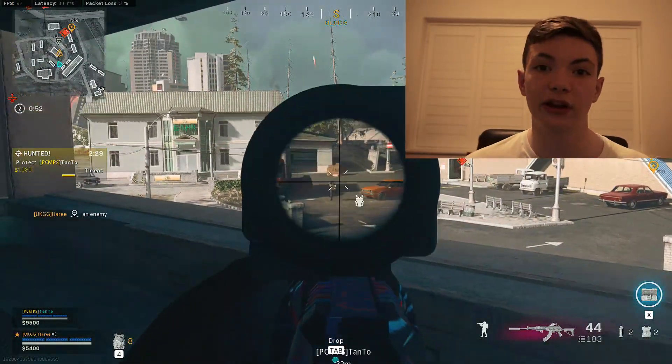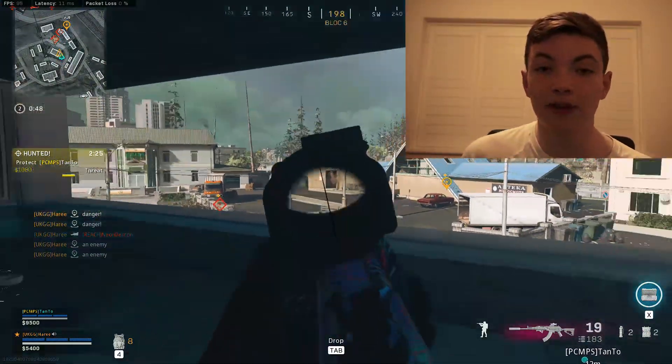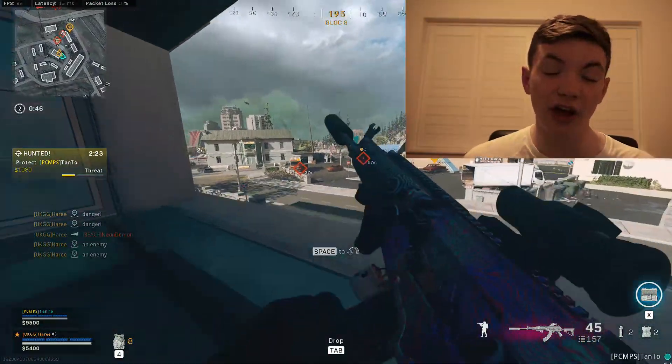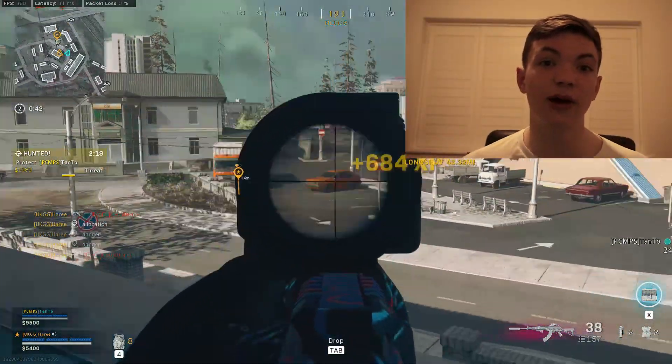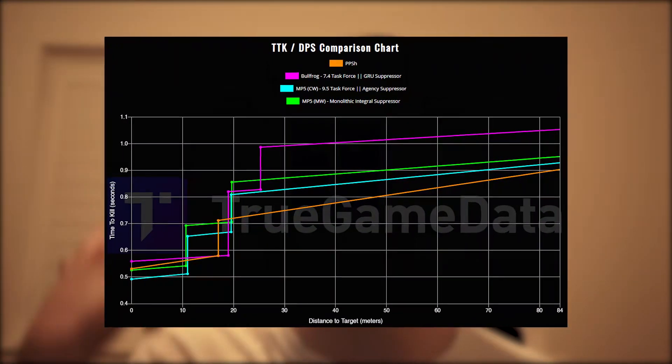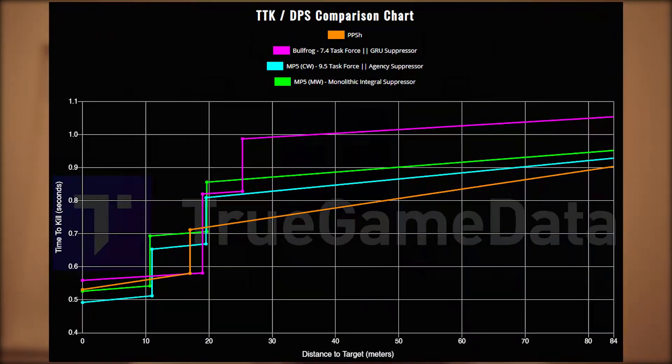At number one is the all-time classic loadout being the A-Max. What's different about today is that it's going to have the PPSH as the new SMG. I am recommending the PPSH for the first time because it is actually sick now. As you can see on this chart, it almost has the fastest time to kill of all the SMGs, narrowly being beaten by the Cold War and the Modern Warfare MP5.